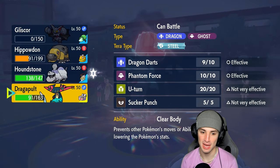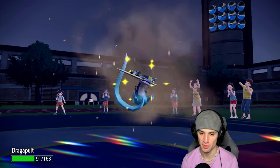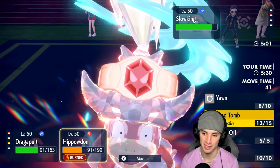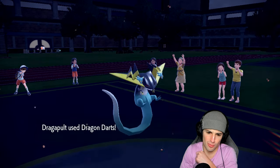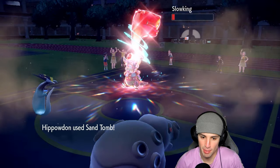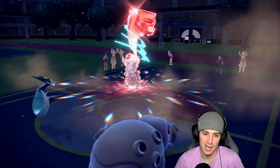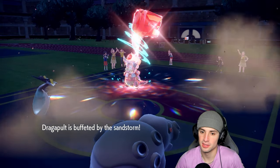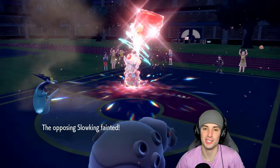Sand tomb damage flying out — what a solid match. They had us on the ropes for a bit, burning Pokemon with Altaria and swapping perfectly. But getting Dragapult out was the key. Dragon darts into sand tomb, we crit and leave Slowking on one HP. Hippowdon picks up the KO with sandstorm and sand tomb damage. They had future sight but it wasn't enough. GGs — we start today's video 1-0.